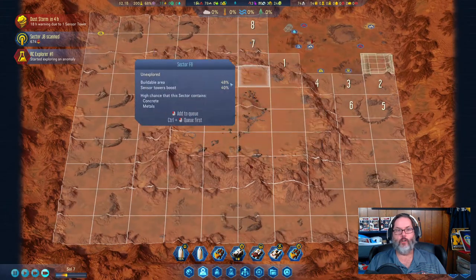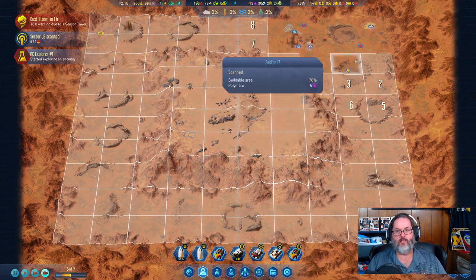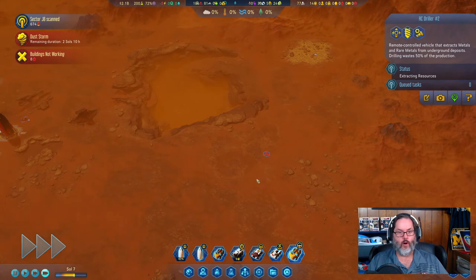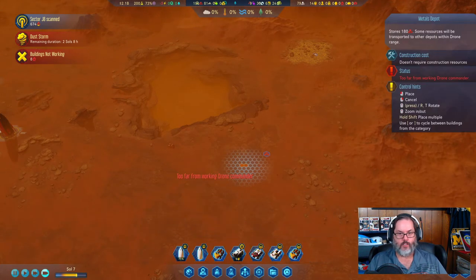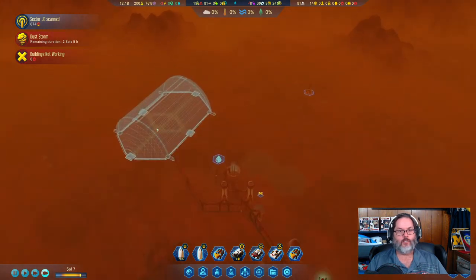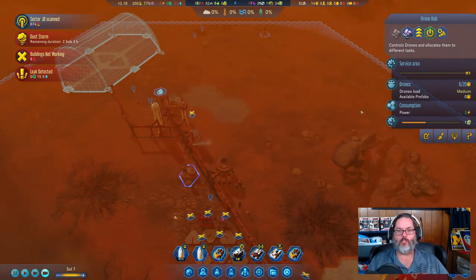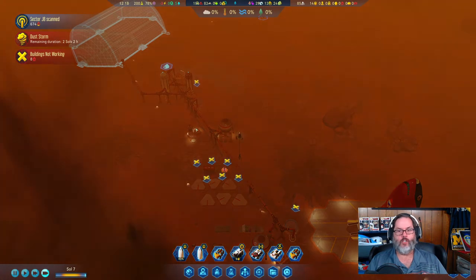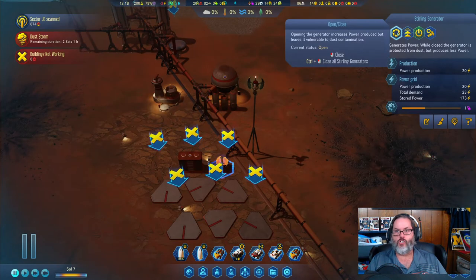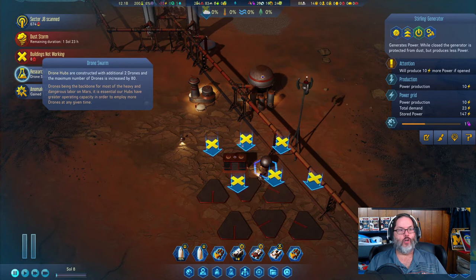We discovered another anomaly way out here — the flask gives research points, so that'll kick in for us. I have another RC driller; let's get him working that area and I'll put down a metals depot. The dust storm is going to last two more days. I want to set my drone hub to max priority so it stays running. When structures are open they take more damage, so let's close them up.